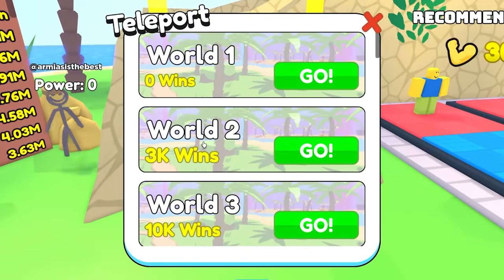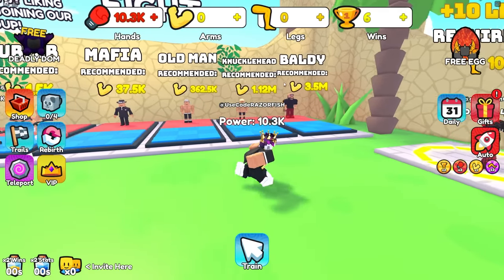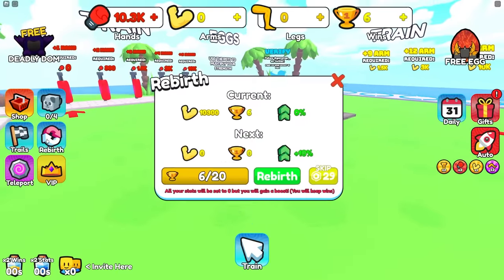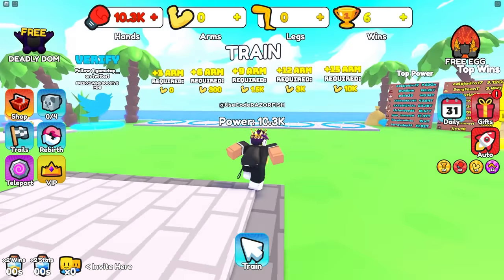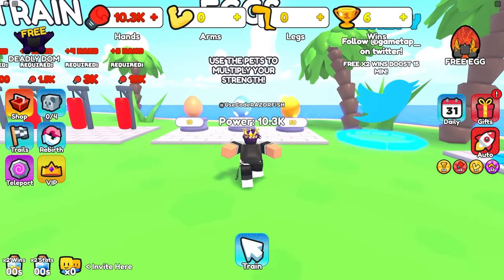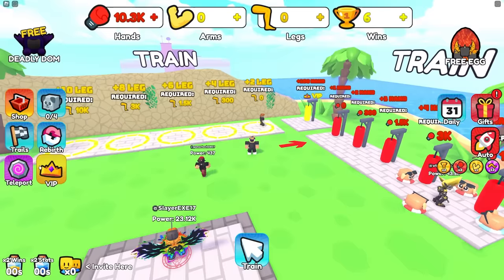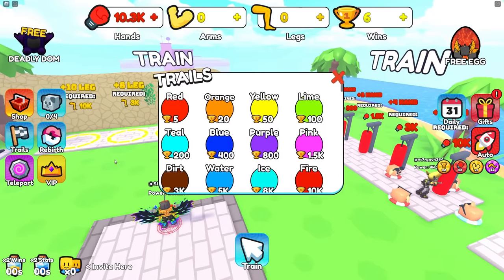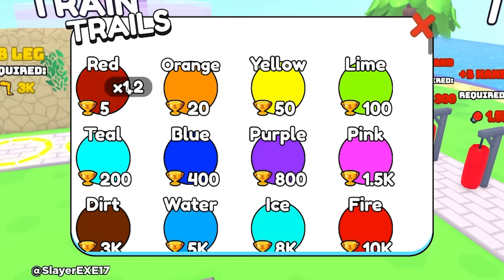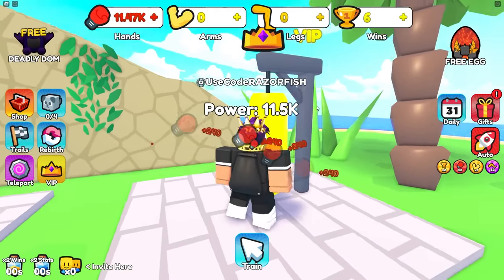To go to the next world I need 3,000 wins. There's a baldy guy who needs 3.5 million strength to fight, some rebirths for 20 wins, and eggs that multiply your strength. There's also trails in here that multiply your stats. I purchased the red trail for five wins, and now I'm getting 240 every time.